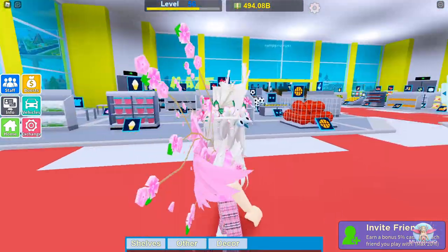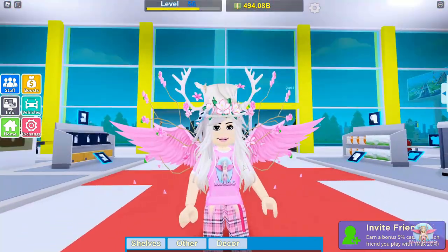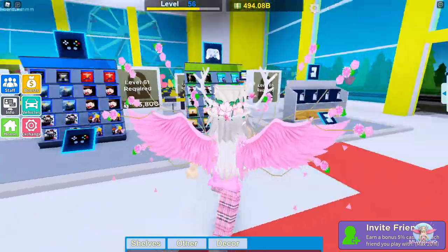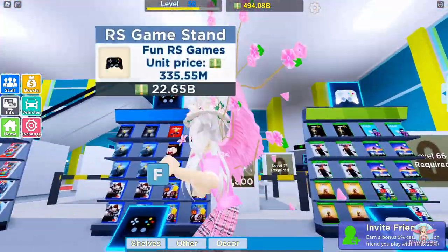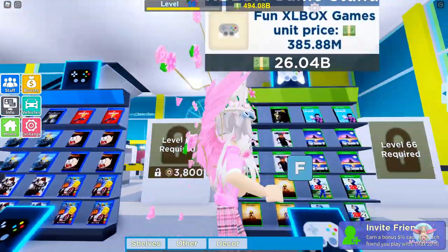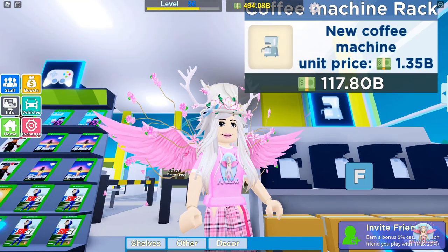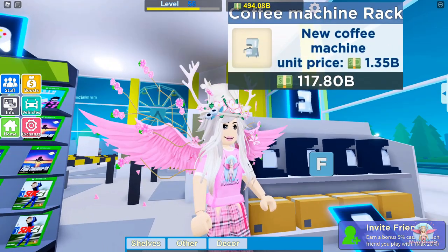Here we are in the central store — the place where we do all our purchases. As you can see there's a lot of areas unlocked and I'm very close to getting a couple more staff members. Over here you'll see some very expensive stands. Look at how much this costs — 26 billion! And this coffee stand: 117.8 billion. That is nearly a quarter of the total amount of money I've got.